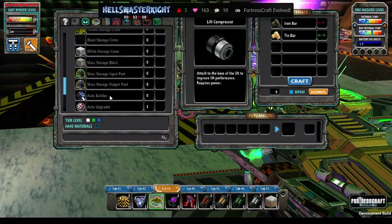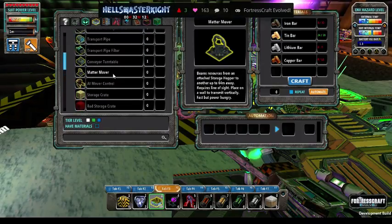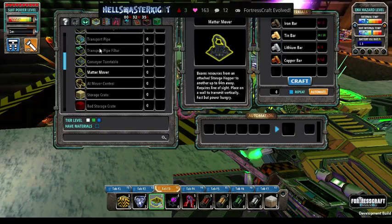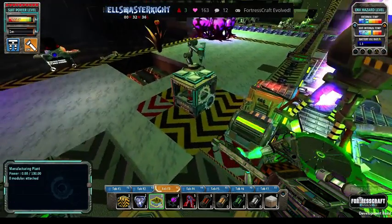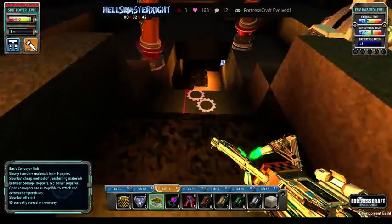Gold is only going to go up to a certain point. We also need to look at the matter mover — that's going to be very important in the next episode. We're going to need 12 iron, 20 tin, 5 lithium, and 18 copper. So let's run back down to the gold and get gold going.